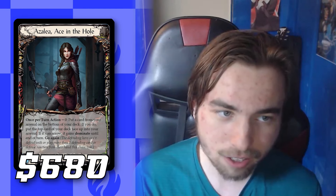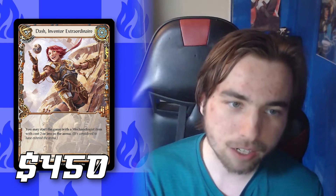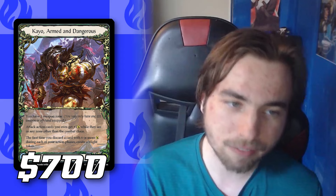Following that we have Flesh and Blood with Azalea at $680, Nu at $1110, Victor Goldmane at $880, Dash at $450, and Kaio for $700.